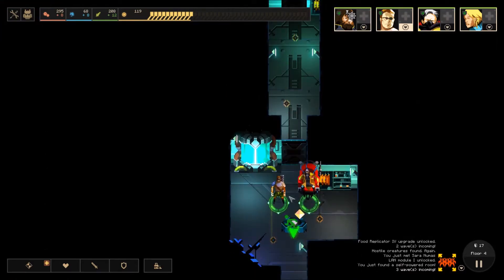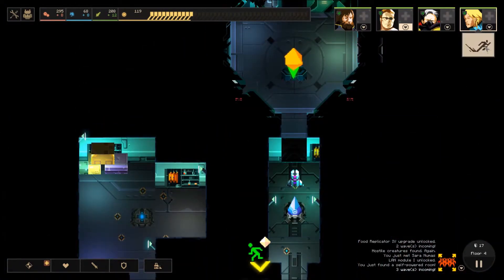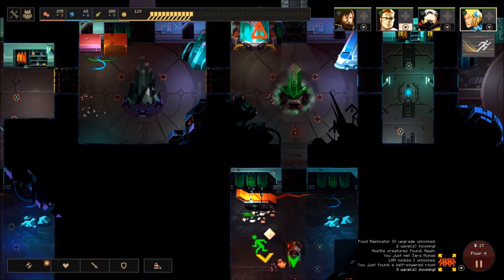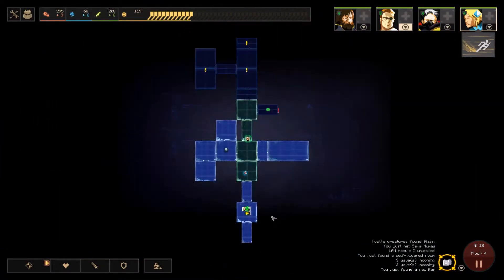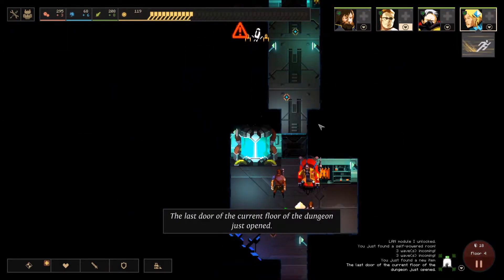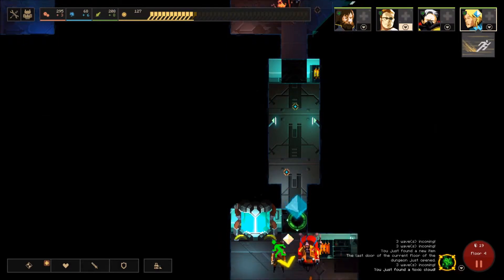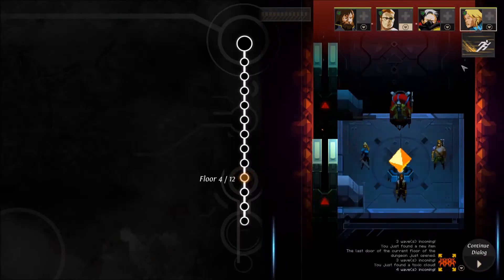I'll position everyone down here and send this girl up top with the speed booster just to get there a little bit quicker, though you can't use that speed boost while carrying the crystal — but it's not that big of a deal because my path is pretty much mapped out for a quick and easy win. The enemies are just getting to where the crystal room was, and now I get to exit.